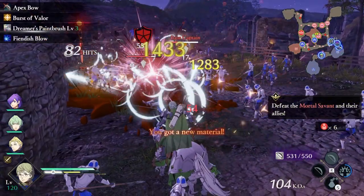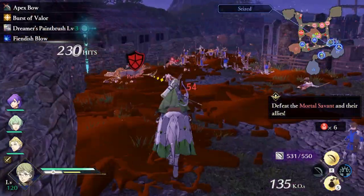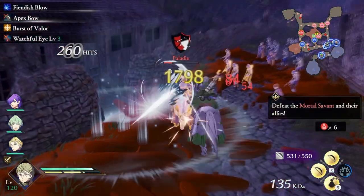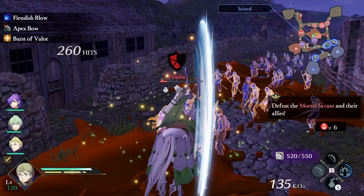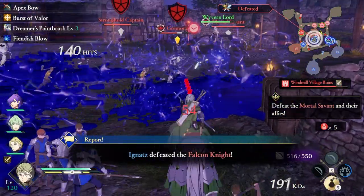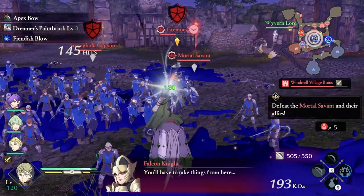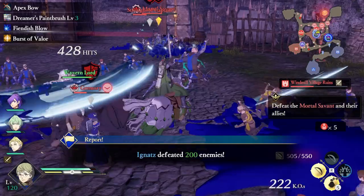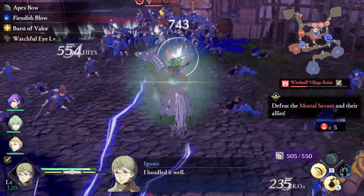What is the most OP build for Ignaz in Fire Emblem Three Hopes? Ignaz is super fun to play. His unique paint ability makes him one of the most interesting characters in the game. But how do you build for such an ability? Today I'm going to show you how to turn Ignaz into the painter he always wanted to be — Ignaz the Humble Painter.